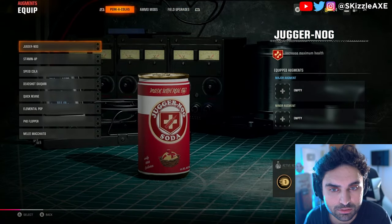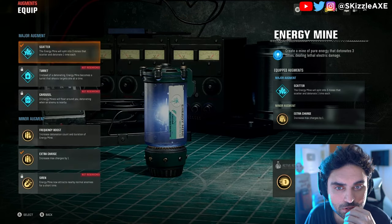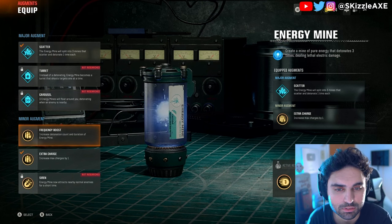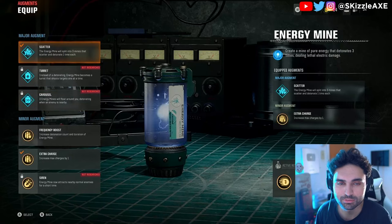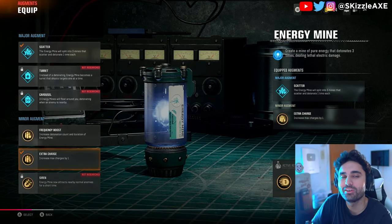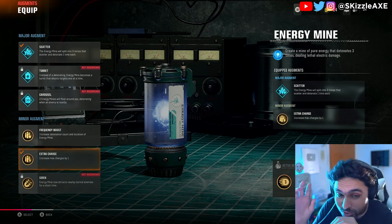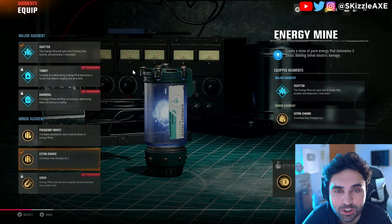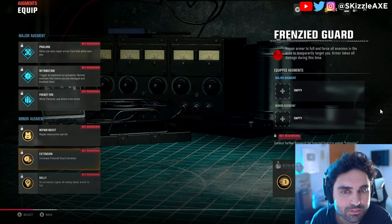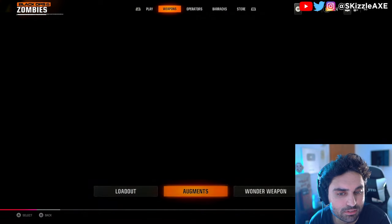To equip your augments, go to Equip Augments. If you go over to something you've researched — say Energy Mine — you can select it and see what you've currently researched. You might have one major augment you can select and two minor augments. Whichever you prefer, you can select as your major augment and choose between the minor augments. Eventually you'll have this unlocked for every single piece of equipment.